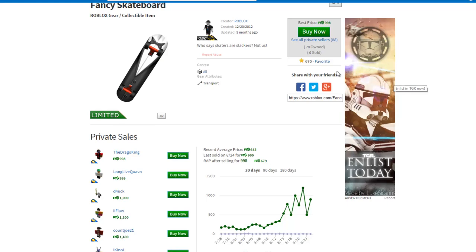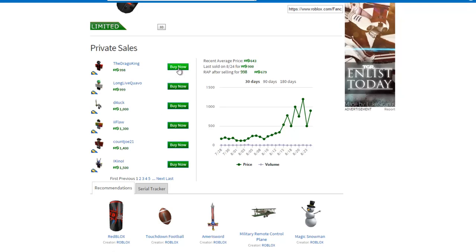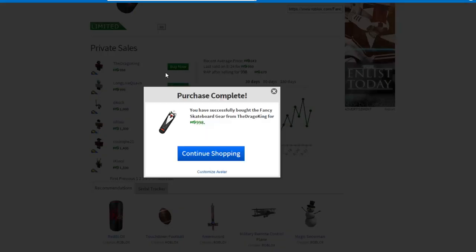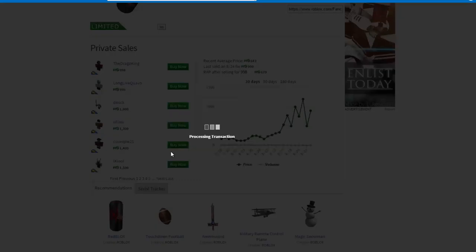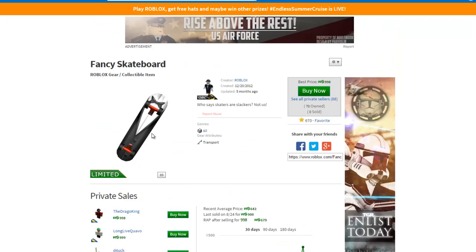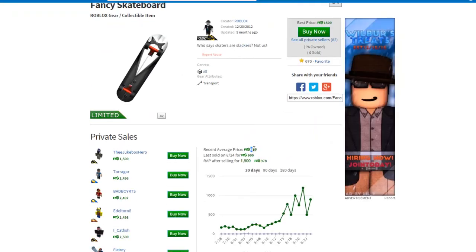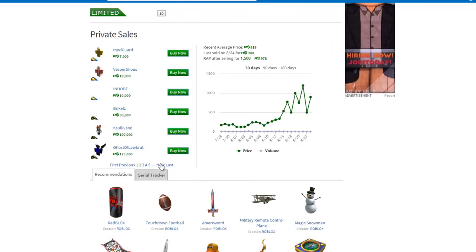I'll still be left with $10K after that, so I could do this. Let's buy that. Now, since I'm buying these, it's going to raise the RAP by even more as well. The RAP right now is $900. I still have $10K left, so let's buy that one.